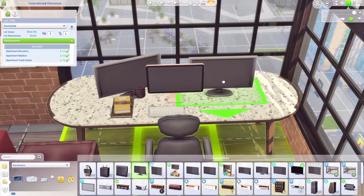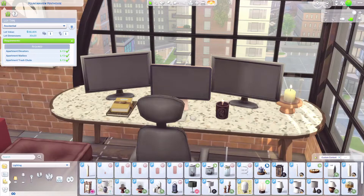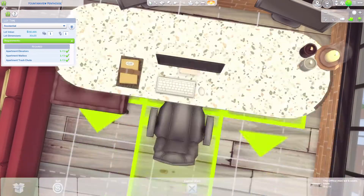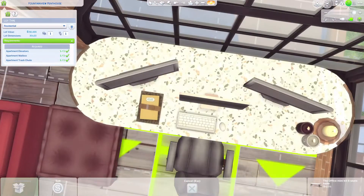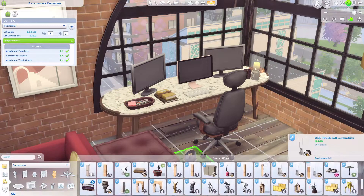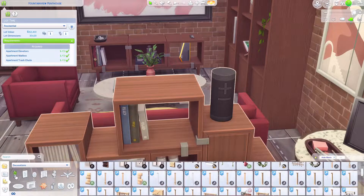What I'll also do is link the CC creators I've used for this build in the description below, and I would also link the Twitter profiles of the simmers I had the chance to collaborate with in this Perfect Bedroom collaboration, which is hosted by Cartoon Nerd. I'd like to thank Cartoon Nerd for allowing me to be a part of this collaboration and hopefully future ones as well. Please don't forget to check out their Twitter profiles as they have also posted their own version of their perfect bedroom, which I can't wait to see.